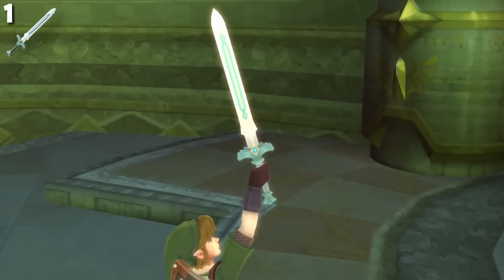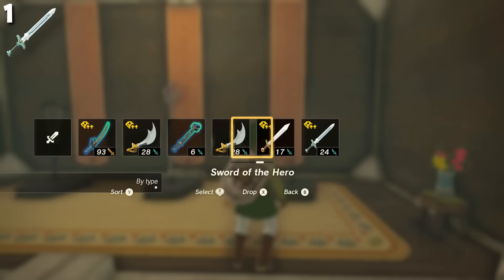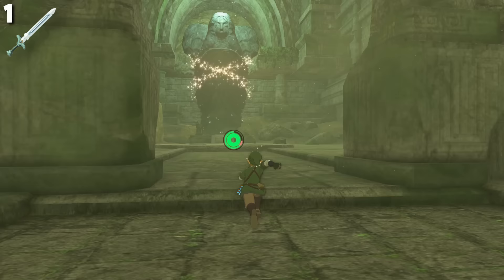The White Sword of the Sky is essentially the goddess sword from Skyward Sword, which has now received a new name. It has a strength of 24 damage, durability of 45, no special abilities, but an extremely cool backstory. For combat, this sword is decent but not the best option — it's better to store it on a weapon mount at Link's home so you can always admire it. If your sword breaks, just bring one claw from each dragon to the big statue and she will give you a new sword.